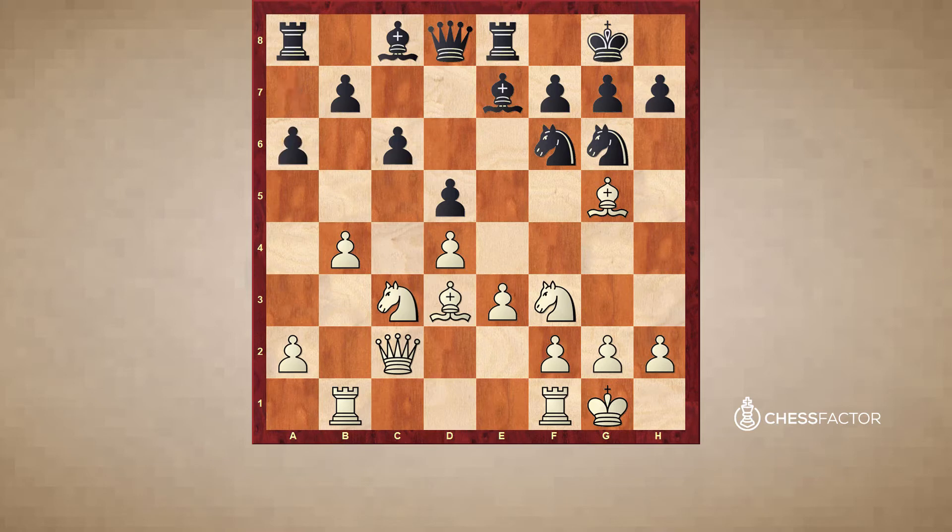Probably black should have played a6. After a4, Ne4 is possible, and also Bd6 with the idea that if b5, you can take, take, h6, getting rid of one of the weaknesses and opening the file. This is still complicated and playable for both sides, but Bd6 was played right away.